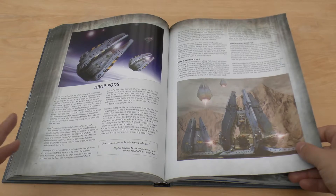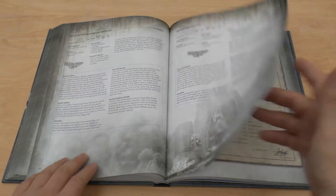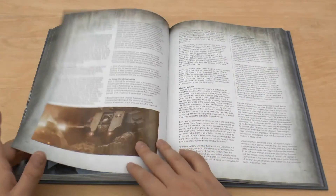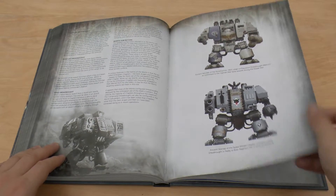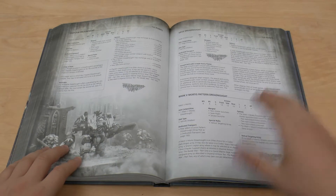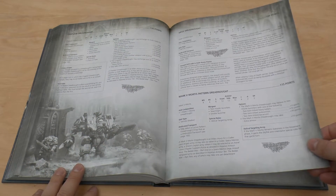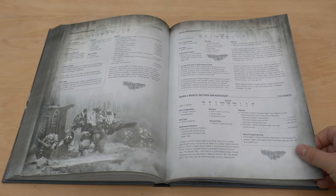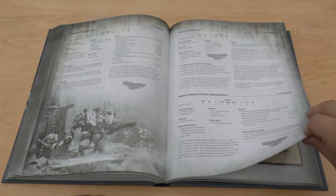Drop pods — normal drop pods, Death Storm, Dreadnought ones. There you go — you've got your Lucius pattern, you've got your Death Storm. You can have them in your 40k army. And speaking of dreadnoughts, here they are. So you've got your chaplain dreadnought, which I've got — you can pretty much kit it out in anything, so it's nice to have the rules in this. And you've got a siege dreadnought. I do love the Forge World siege dreadnought — it's definitely on my list to get at some point.